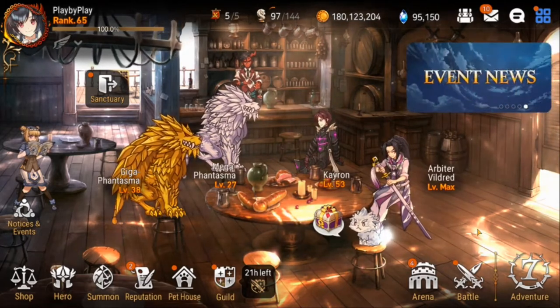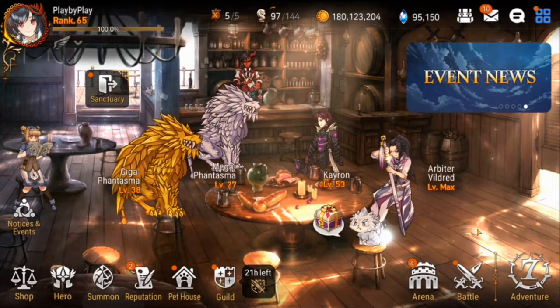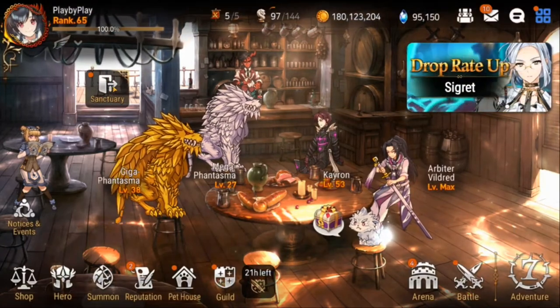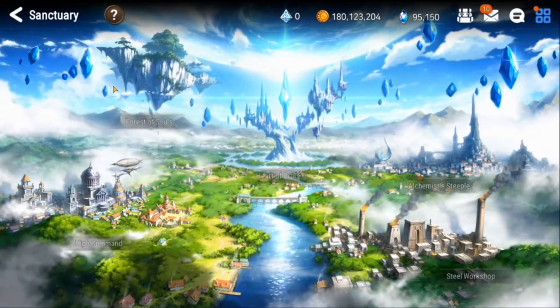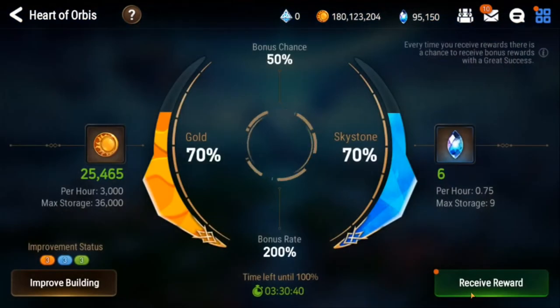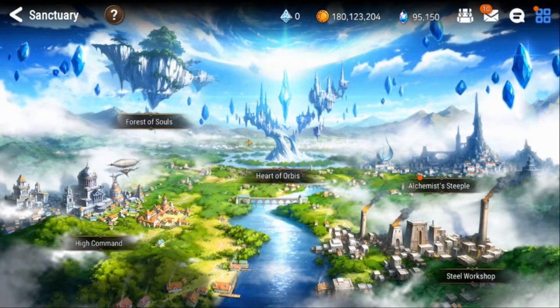When you start off the week, it's really important that you follow these things in order to maximize your progression. I'm going to start off with the sanctuary. When I log in, the very first thing I like to do is go into the sanctuary. Now if you're a new player, you might not have everything unlocked, but usually you have your Heart of Orbis that you can click on and receive your reward. You go in there and pick up your gold and your crystals.